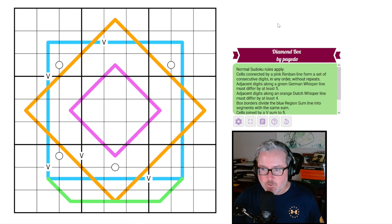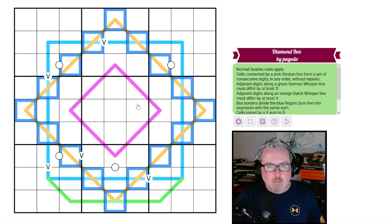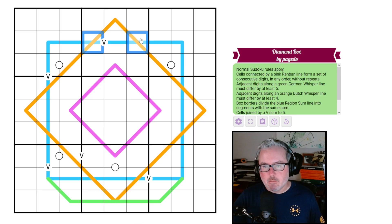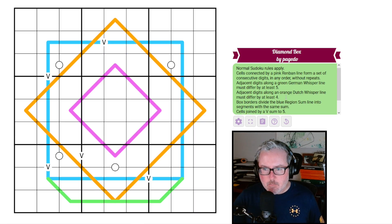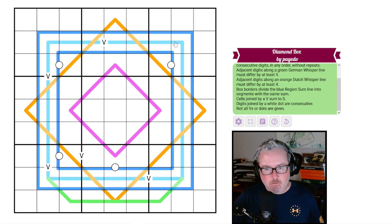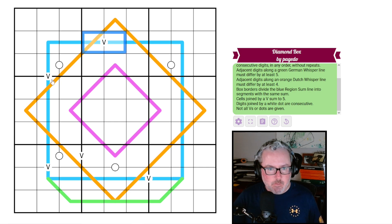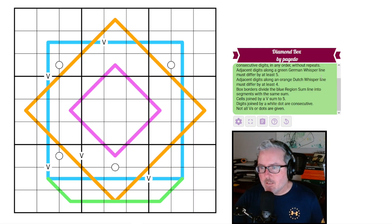Adjacent digits along an orange Dutch whisper line must differ by at least four — this large diamond is our Dutch whisper. Box borders divide the blue region sum line into segments with the same sum, so whatever these three add up to, the next three must add to the same value, and so on. Cells joined by a V sum to five, and digits joined by a white dot are consecutive. Not all dots are given, so there's no negative constraint.